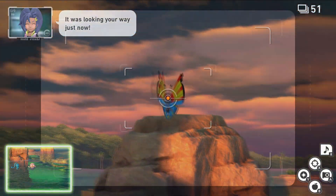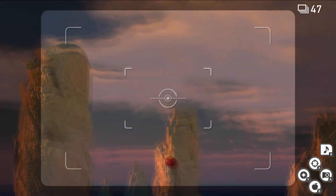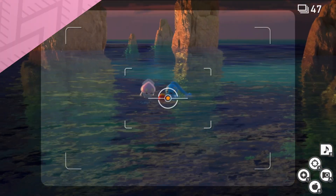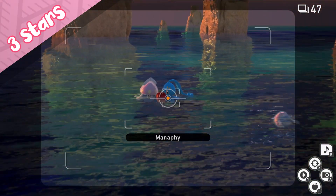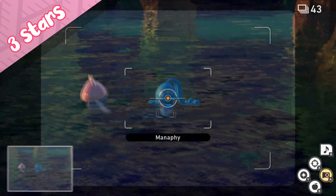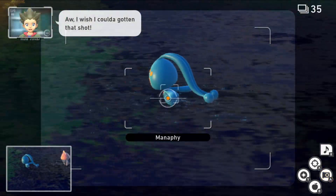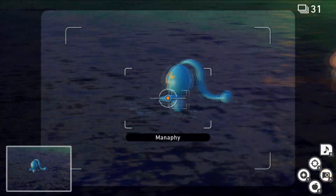To get a 3-star photo of Manaphy you're going to need a little more planning. We're going to throw a fluff fruit out there and try to get Manaphy to eat it. It's a little difficult because Inkay will try to eat it as well and they're a little bit faster, but if you get a picture of Manaphy munching on the fluff fruit, or its little happy face after eating it, then you've got yourself a 3-star photo.